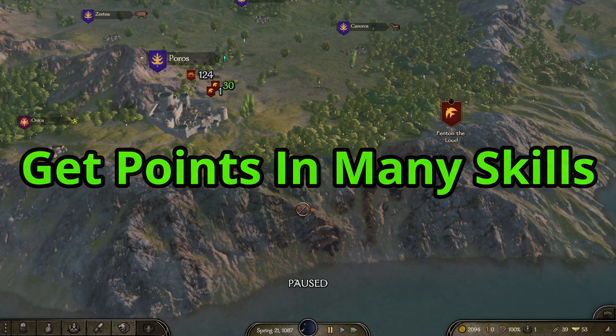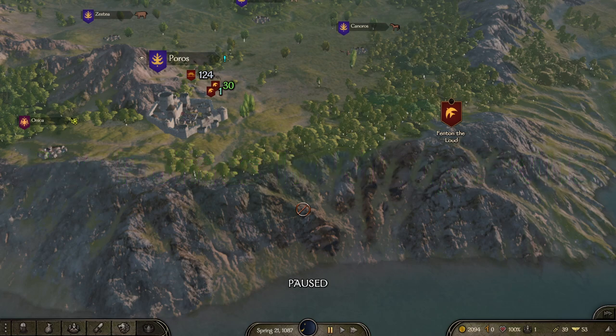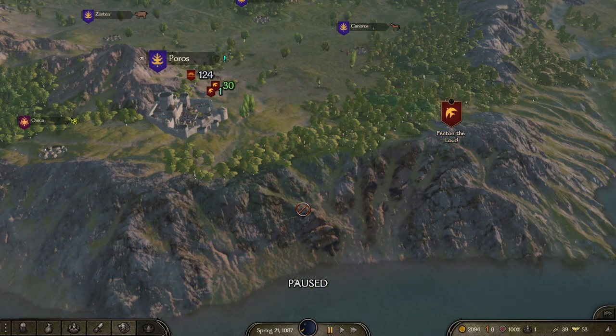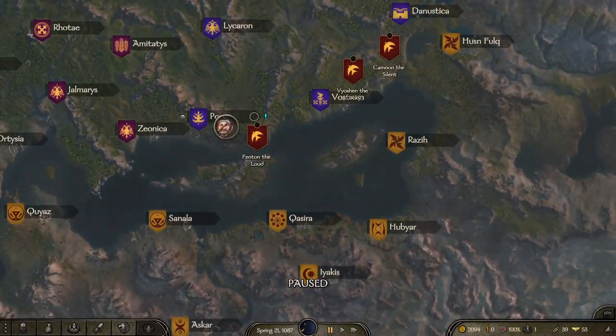These are the skills I recommend prioritizing in order — not necessarily trying to get 200, but make sure you have at least 40 to 100 in each. Number one: trade. Number two: scouting. Number three: riding. Number four: tactics. Number five: medicine. After that, get into whatever weapon perks they have — one-handed, throwing, or bow — so they can fight better in battle.